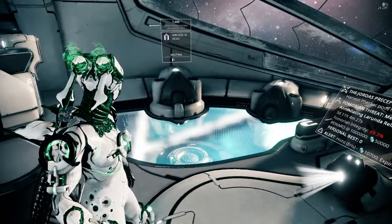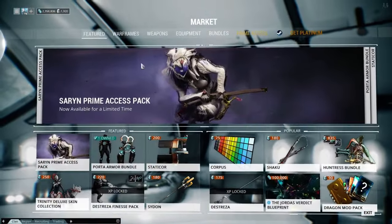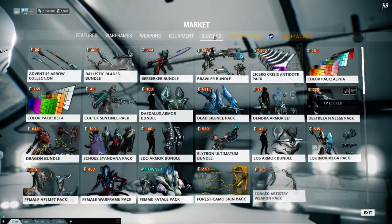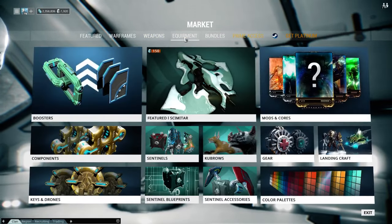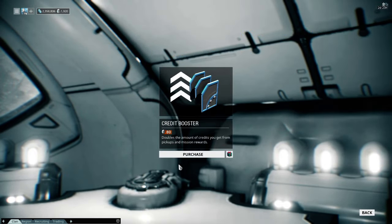In order to do this, you do have to spend a little platinum because you need to purchase the credit booster, which is here in the market. So what you want to do is go into Equipment, go into Boosters, and get the credit booster here.